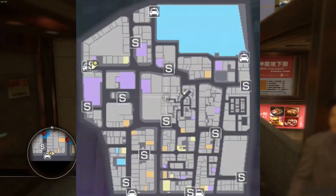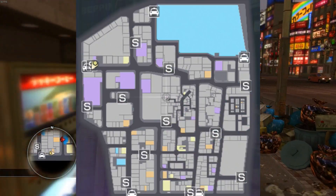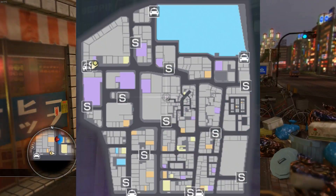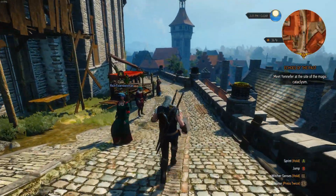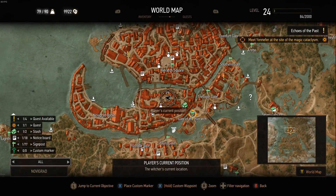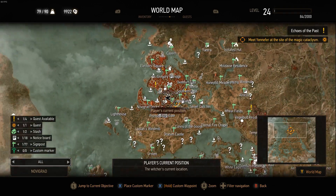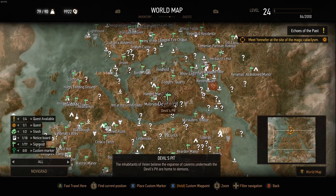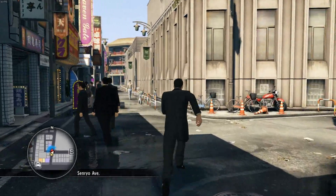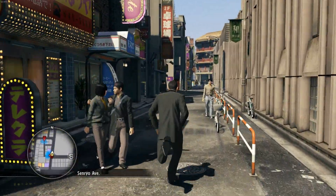At first glance, the world looks small. And yes, in terms of square miles it is, by a long shot. If we take Novigrad from The Witcher 3 as an example, not only is that city bigger, but it's only a fraction of the immense world that game is set in — and The Witcher 3 itself is not even a big open world game compared to other titles. Point is, yes, Kamurocho is pretty small.